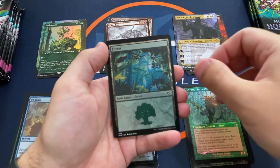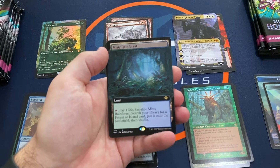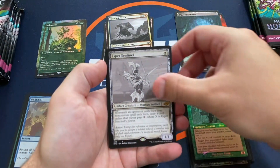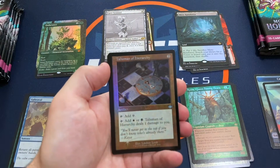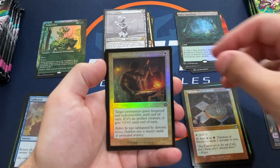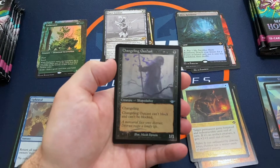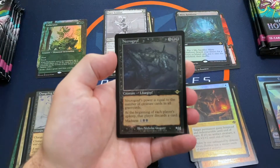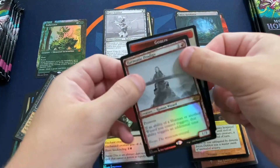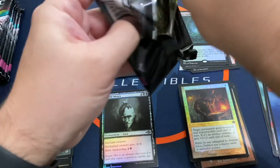Pack 3: A Forest Foil Etched. There we go — Misty Rainforest Extended Art. Nice, first Fetchland of the day! Prophetic Titan, Spurs Sentinel, Talisman of Hierarchy — I like these Talismans. Also a Blacksmith's Skill, a Foil Etched Changeling Outcast, a Necrogoyle Foil Etched, and a Harmonic Prodigy Foil Showcase. Nice Misty Rainforest there.